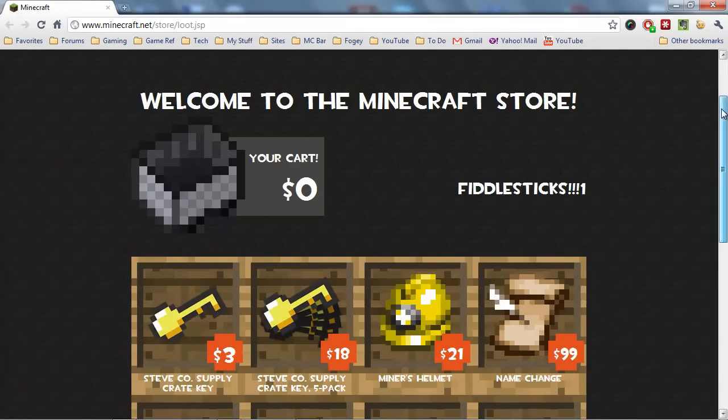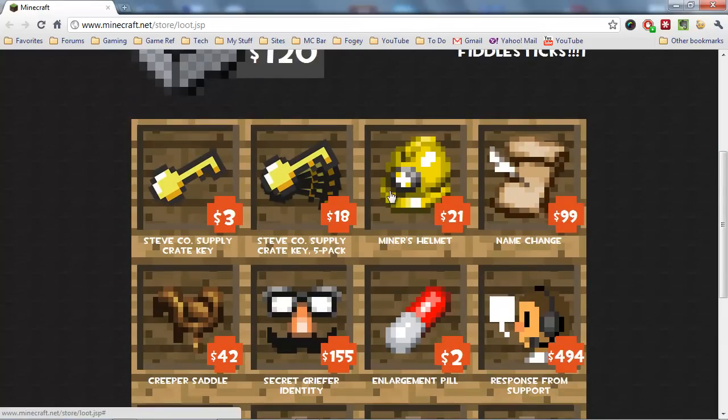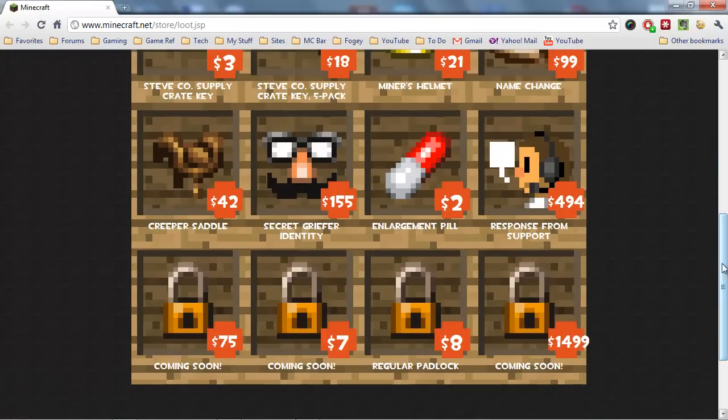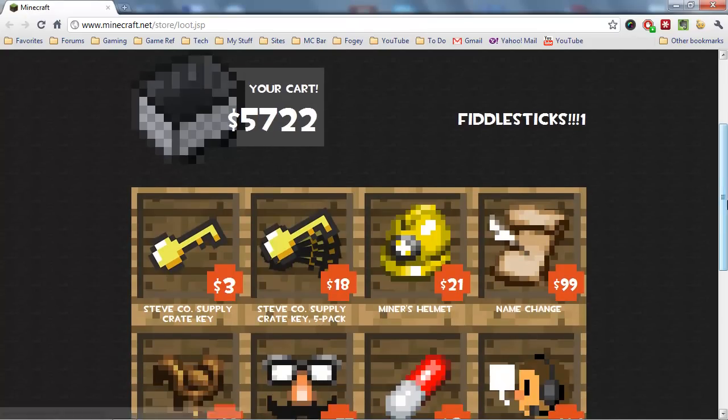April Fool's — it's a dinosaur! Joke's on us. Enlargement pills — need a few of those. Couple saddles. Coming soon's. Coming soon's. Response from report. Up to 5K. Woo-hoo! This is going to be expensive.